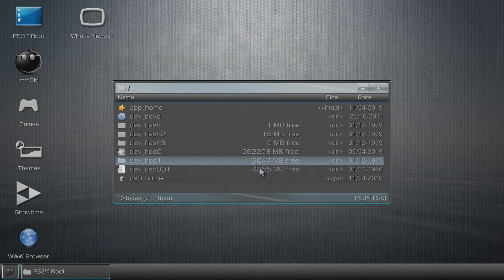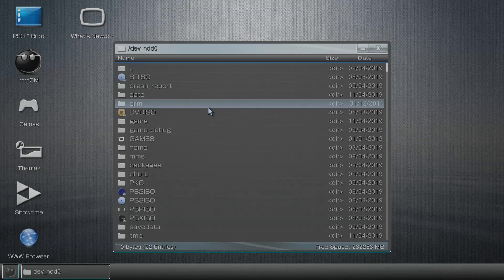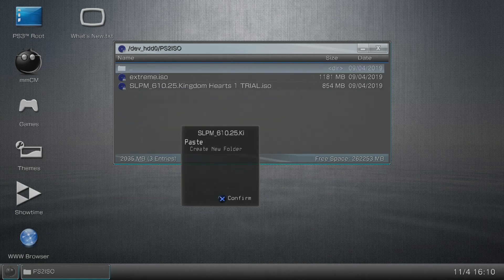Close the USB screen, go back to PS3 Root, and navigate to dev_hdd0 — that's your PS3's internal hard drive. You should see four folders: ps2iso, ps3iso, pspiso, and psxiso. Since we're installing a PS2 game today, double-tap X to enter the ps2iso folder, hover your cursor over the folder, press Circle, and select Paste to copy your game over.